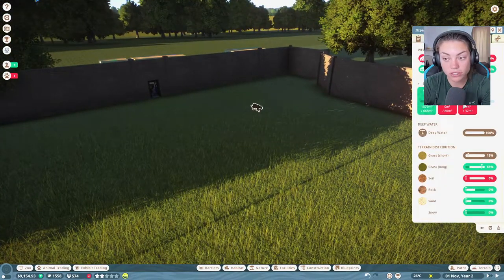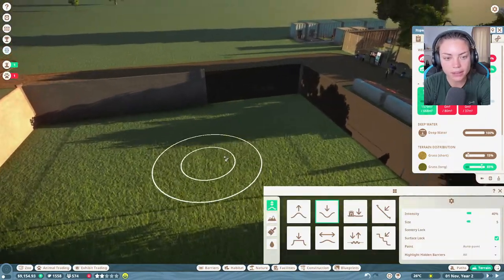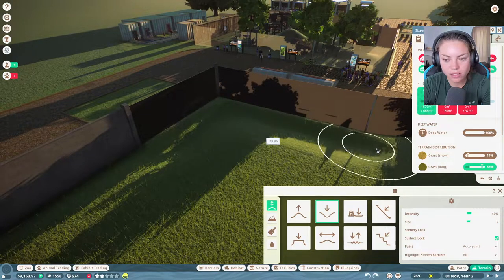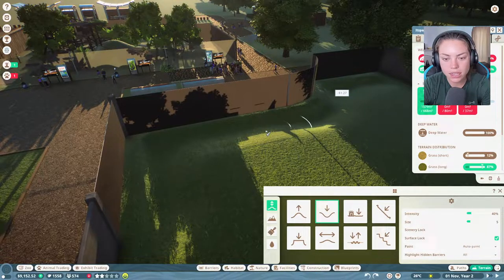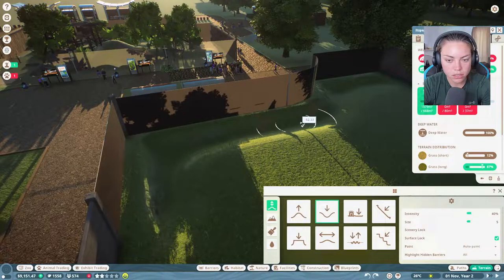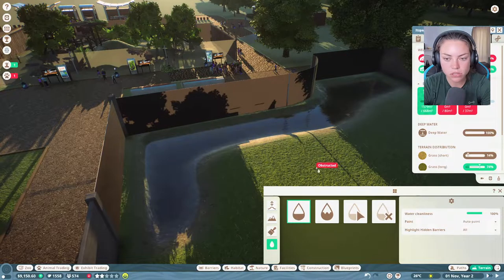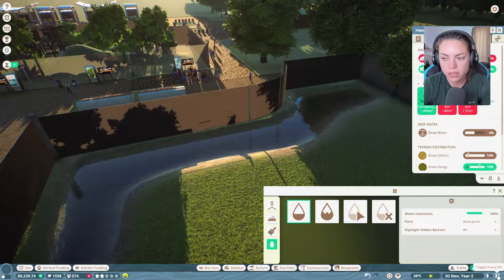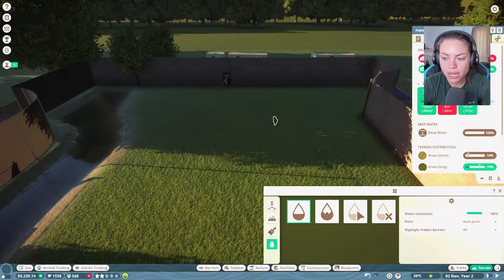We need water for a jaguar. We can make cool terrain here. The tigers have like a little lake thing - let's just put that in. Do they have enough space? Yes, they have enough space, which is good. Let's check that's enough water - they only need a little bit. Then they need a climbable area and we need to sort out the terrain.